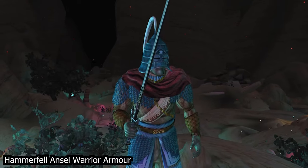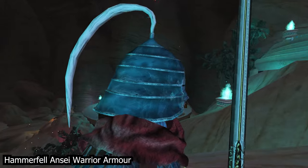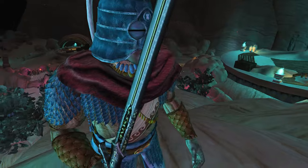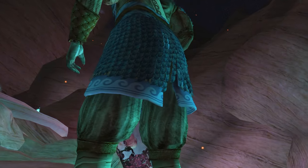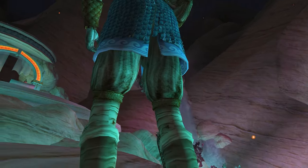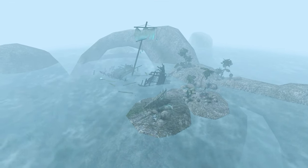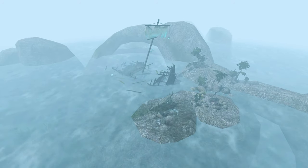The first set of armor we'll be taking a look at today is the Hammerfell Ansei Warrior Armor by the dynamic duo Ruffin Vanguard and Katya Karel, who once again deliver us not only an incredible set of armor, but a new dungeon and quest as well. To start your journey for this incredible set of armor, you'll first need to find a shipwreck off the coast of Aldvalothi.